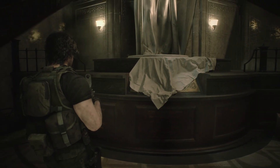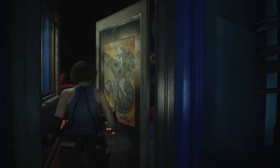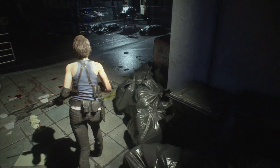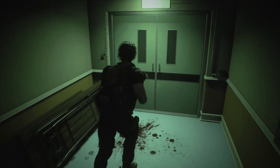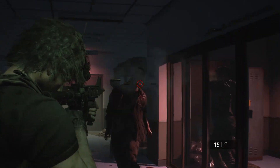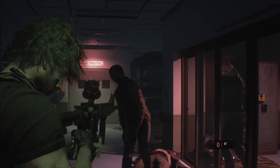For the uninitiated, Resident Evil 3 takes place either side of its predecessor, Resident Evil 2, in that former S.T.A.R.S. agent Jill Valentine, suspended after the Spencer Mansion incident — that is, the events of the original Resident Evil — is active in a rapidly unravelling Raccoon City before Claire Redfield and Leon S. Kennedy. But due to a bit of a time jump in the middle of the game, she leaves the city after those two have already long vacated the area. Jill isn't working alone, however.